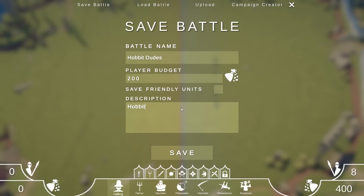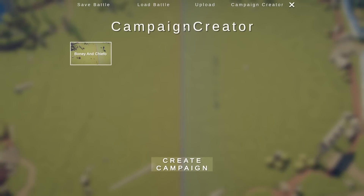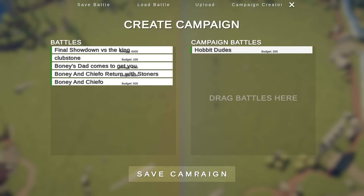It is Hobbits are heading to Isengard. There you go, you save it — save successful. Now when you go to the campaign creator, there's already a campaign I made there, Boney and Chifo. That's an interesting campaign. You can go here, find your battle — Hobbit Dudes, there we go — and then save the campaign.